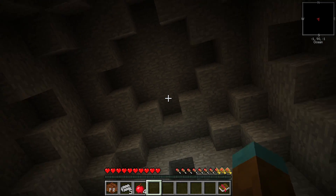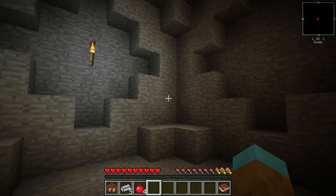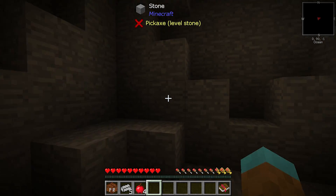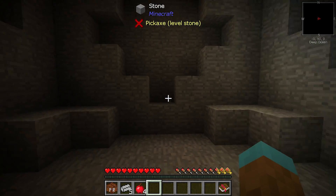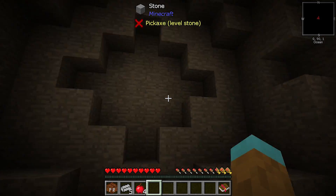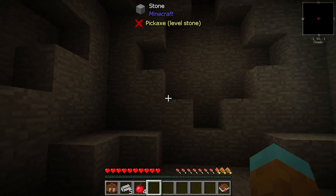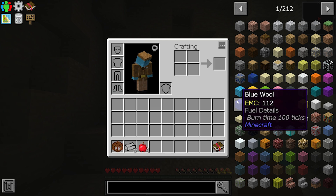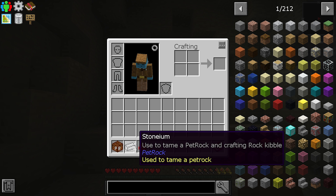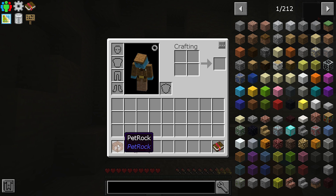It feels good to be back in the starting room - this is exciting. I like the Stone Block mod pack series, it's very fun to record. The pack is actually run by FTB, so all of the lag issues that we were having with Stone Block 1, I would imagine those will probably be gone with Stone Block 2. In our inventory we have a pet rock, Stonium apples, and a quest book.